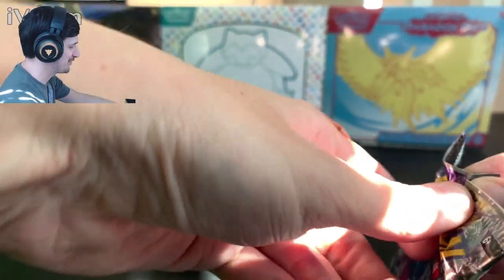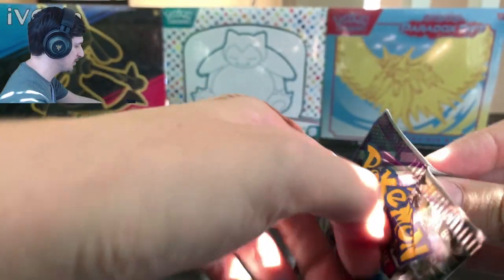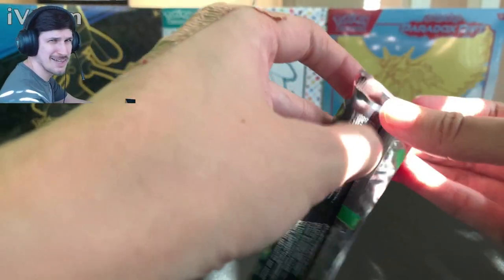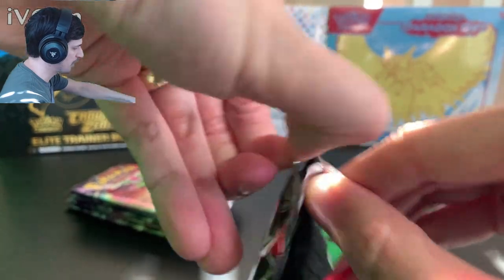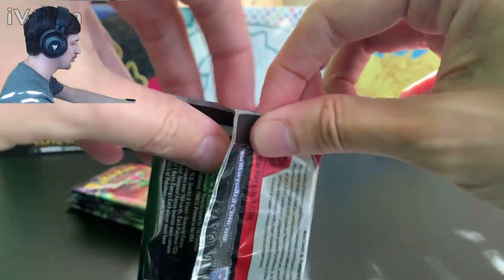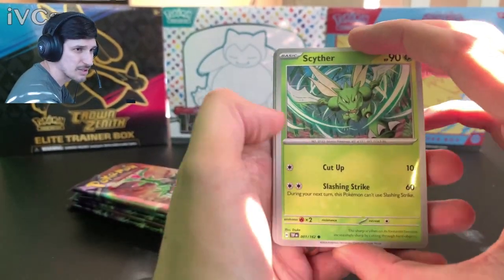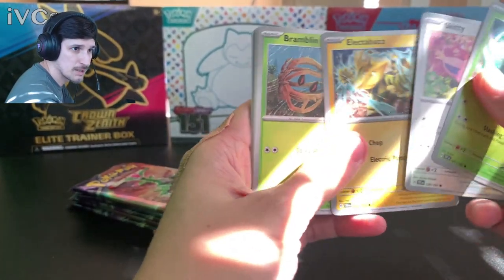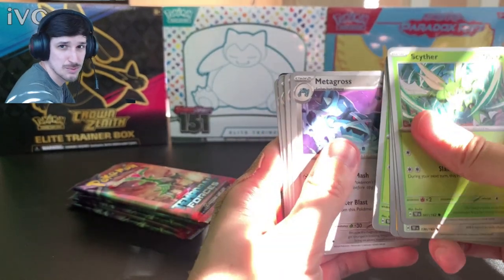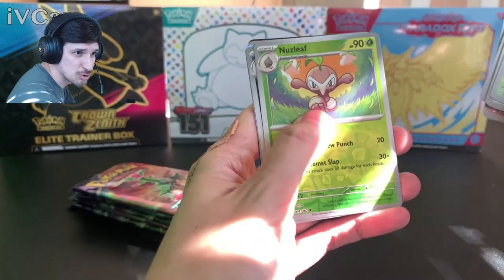It really does have that fresh card smell, man — that's gonna come out next year in YouTube Smell or something. Anyone that's opened cards knows what I'm talking about; they appreciate that new card smell. Alright — Scyther! Every Scyther card is cool. Skiddy, Electabuzz, Bramblin, Metagross, Roserade, Excadrill, Nuzleaf.